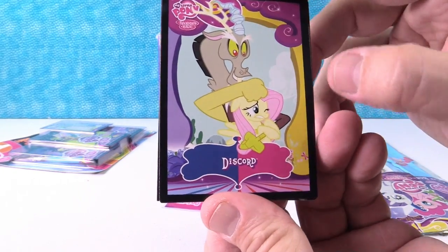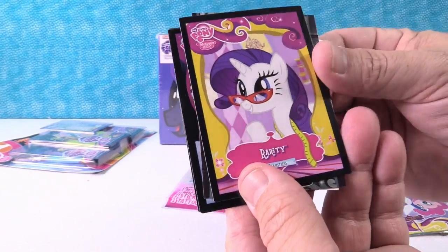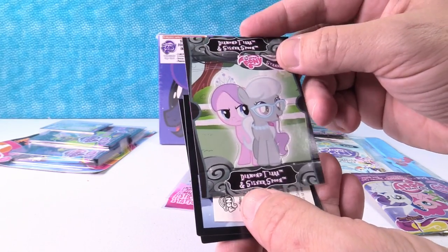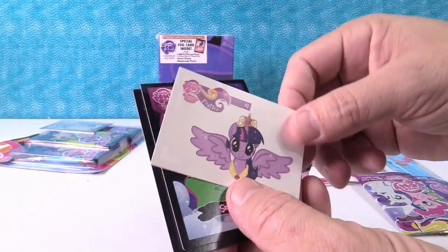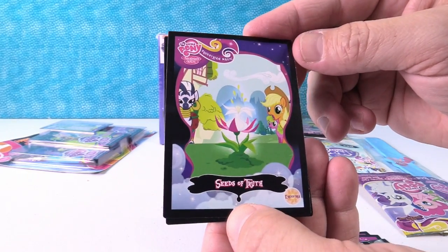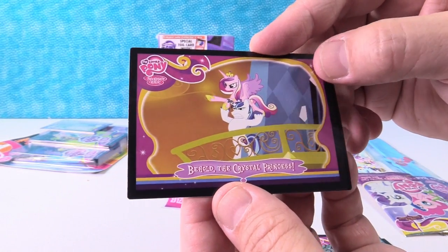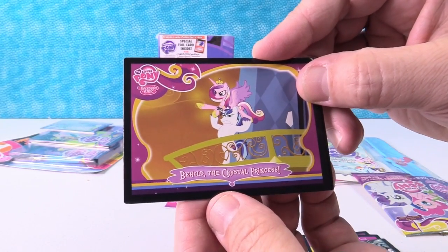So I have Discord and little Fluttershy right there. There's Discord — looks like she's getting a noogie from Discord. Oh, there's Rarity, Seamstress. I love that one. She has red glasses on. Here's a rare card — this is Diamond Tiara and Silver Spoon. That's pretty cool. It looks like that would be a stand-up card. I have one pony sticker. Princess Twilight Sparkle. A tattoo. There's the Seeds of Truth, Applejack and Zecora. And up here we have Behold the Crystal Princess — that looks like Princess Cadence or Princess Celestia. And Shining Armor. Very cool.